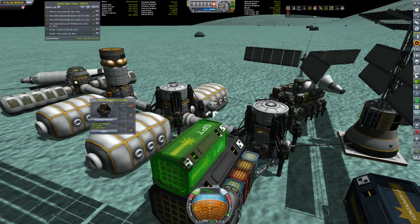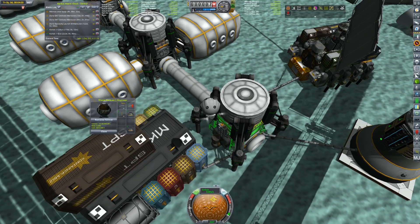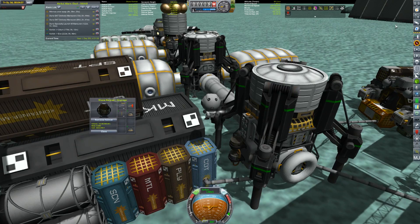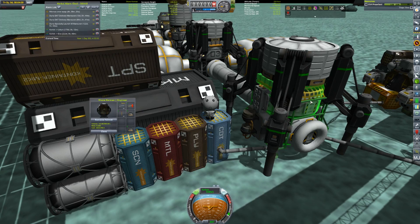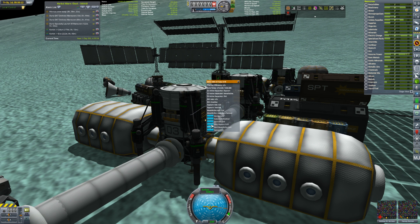We can actually get this whole base running now - everything can run here. We have storage for everything we need for life support. What I actually want to do since that's a possibility - come on Shane, I don't know why he can't fly very well, he's not weighted down by hardly anything. I need to change these to be the right stuff. What I want to do is run all these drills and see what resources it has access to and which ones it doesn't.